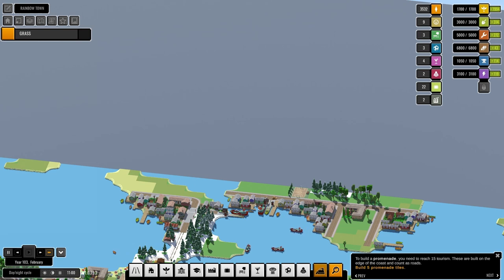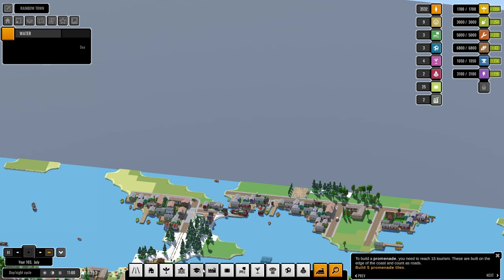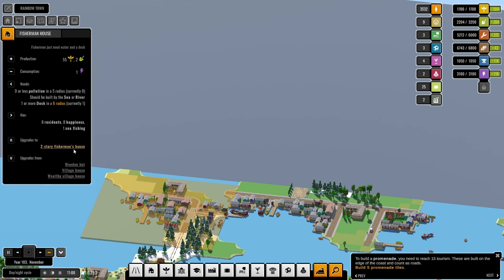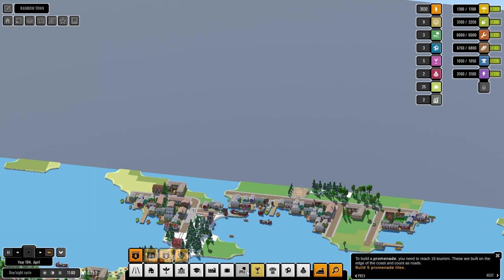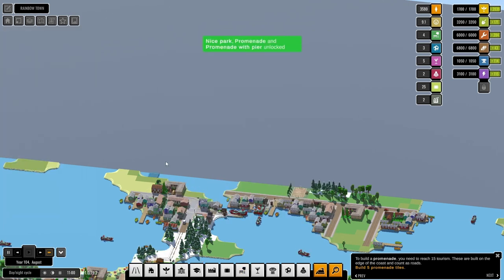Oh, I tell you what we could do here — we can put a thermal springs in! Then we need to put some education in. What do you need to upgrade now? Only two leisure — nightlife, we could give you a village bar. Urban bar unlocked — 17 of 30.